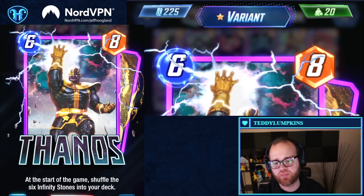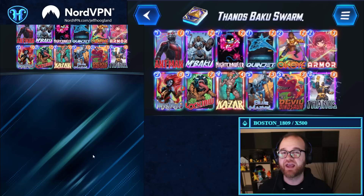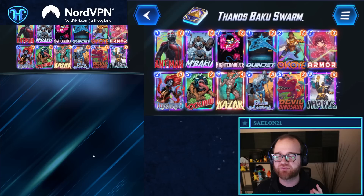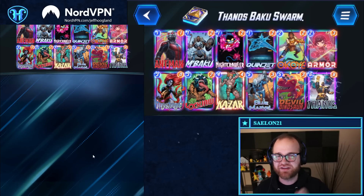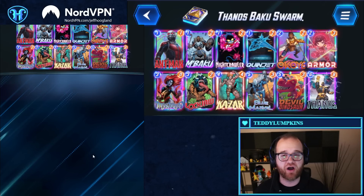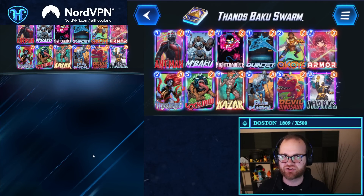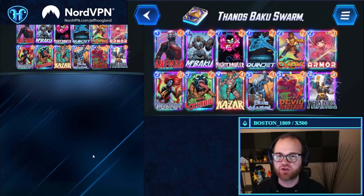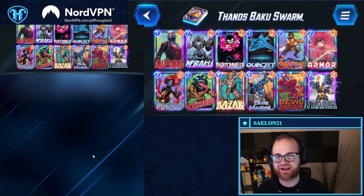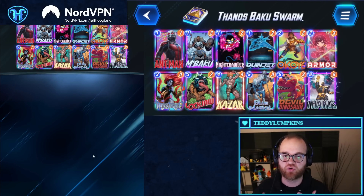The more I play with Thanos, the more I've come to realize that the real strength of this card is not in the fact that he's an 18-power, six-energy play. These Infinity Stones really add a lot of power to the deck — they give effects above rate for their energy cost, and their effect of making your deck larger is largely mitigated by the fact that they draw you cards.